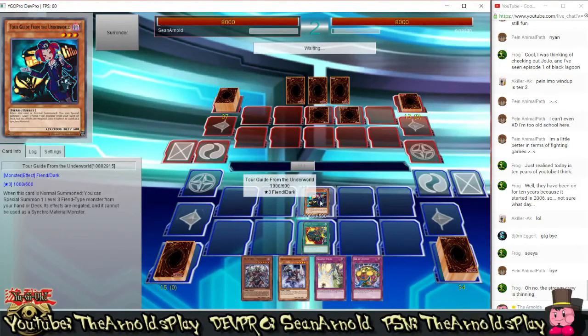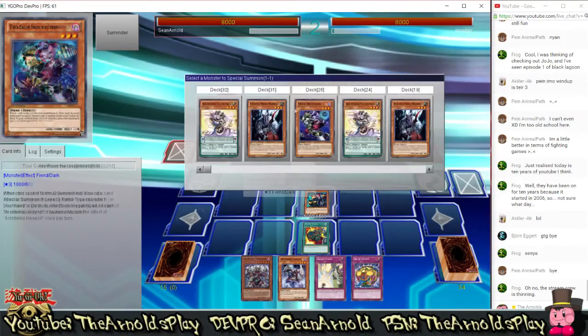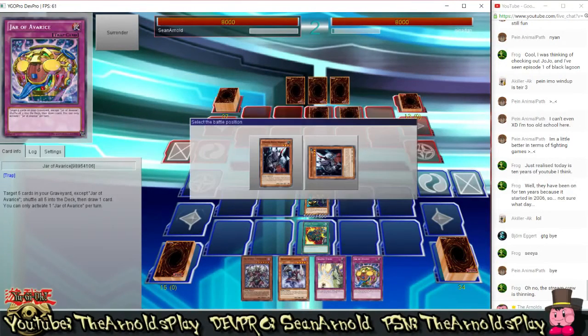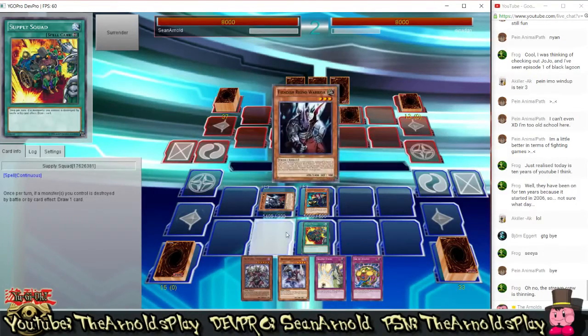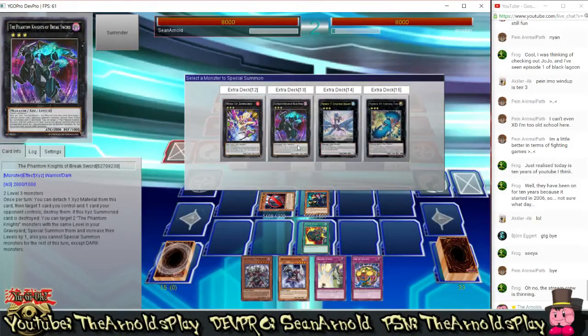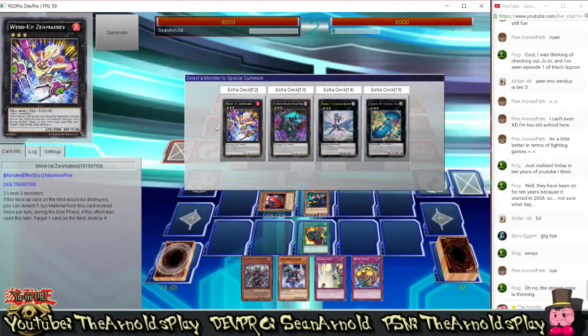So let's get down to some commentary. I've played Supply Squad on the field. Supply Squad is an awesome continuous spell card in Archfiends which allows me to draw a card anytime my monster is destroyed. And Archfiends do a lot of destruction to themselves, so that kind of works here quite well — we'll get to that later on.